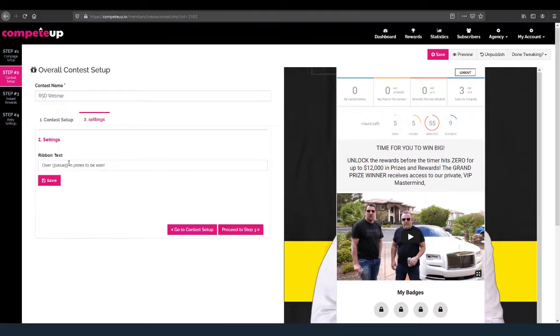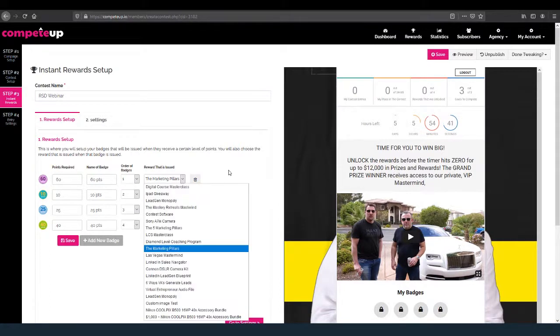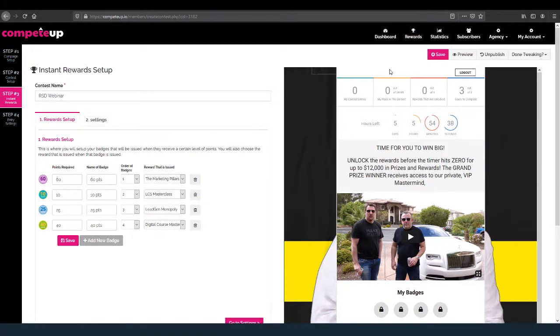Over here in Settings is the ribbon text that appears at the very top of the page showing the rewards. That takes care of step number two. Step number three works the same way, but these are the instant rewards. You decide how many points are required, which badge to load, the name of the badge, the order of the badge, and when they receive the badge they get the reward. The rewards come right out of your library. I have four separate badges with points required, and I click Save. Now we're on step number four.